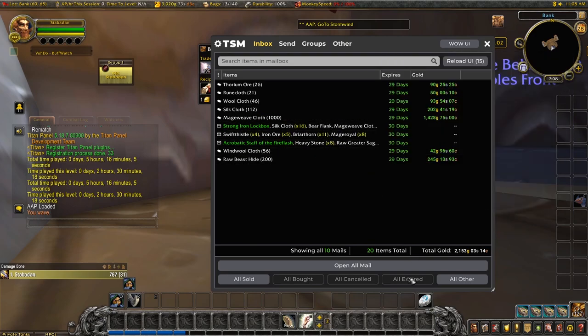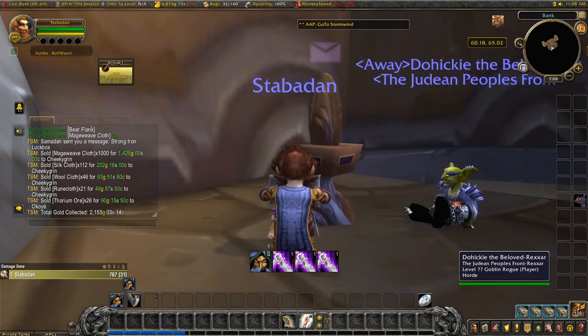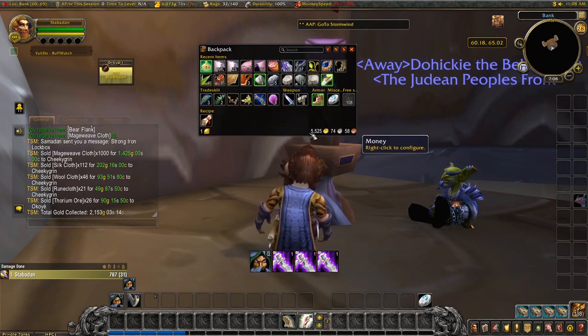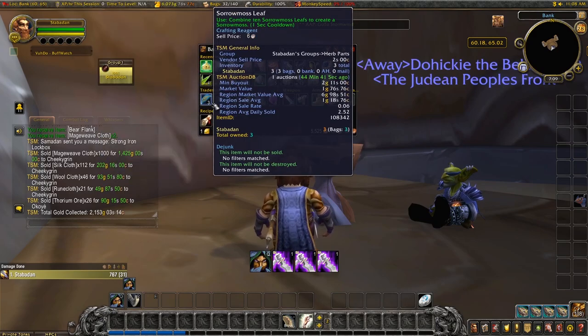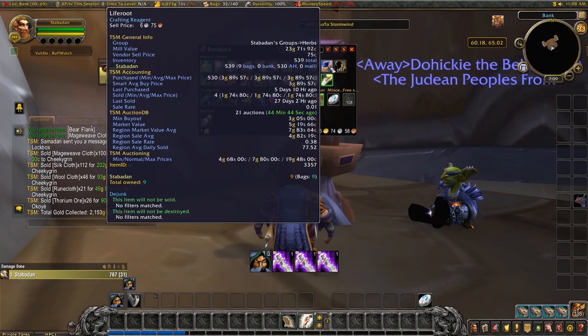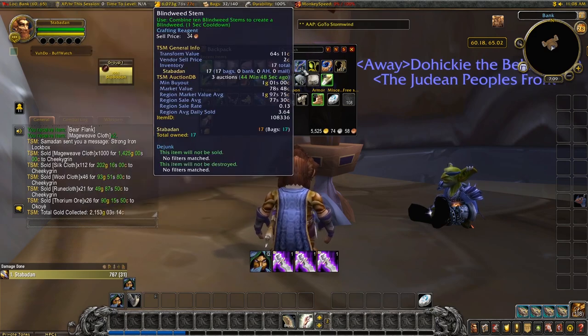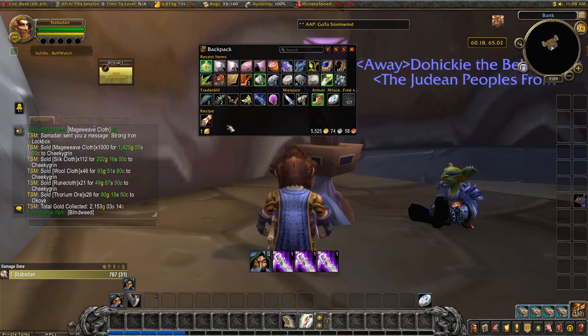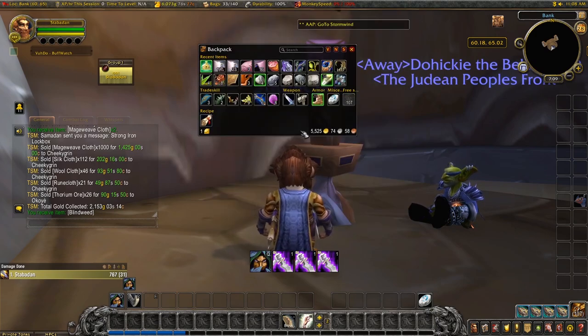We have all the extra things from Samadan — we can start adding those to the list. So there are all our sales. We now have 5,525 gold. We can combine some blindweed stems into one blindweed. The lockbox — there's not a lot we can do with it now until we level up a bit higher, so that's something to add to the list for the future.